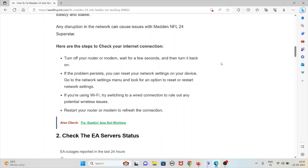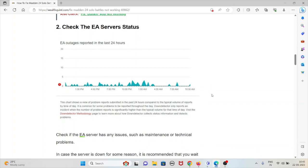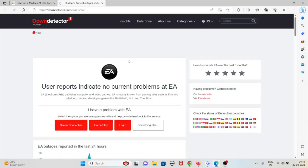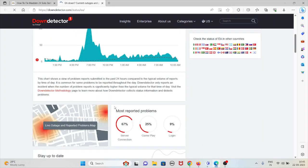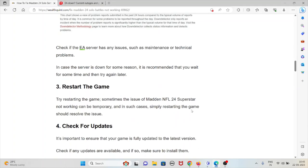The second method is to check the EA server status. Check if the EA server has any issues such as maintenance or technical problems by visiting the website downdetector.com. If there is any server maintenance, downtime, or technical problems, they will be updated there. In case the server is down for some reason, it is recommended that you wait for some time and then try again.